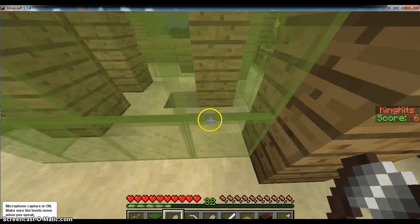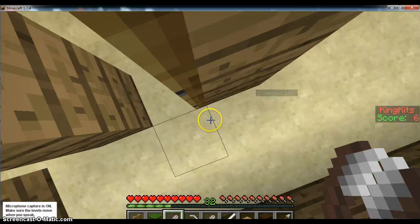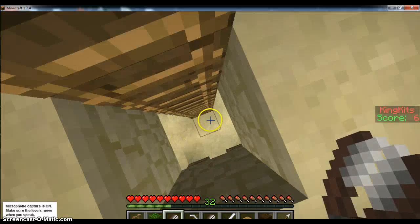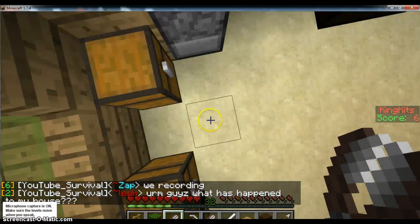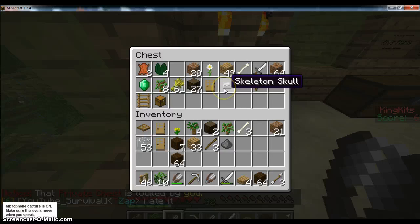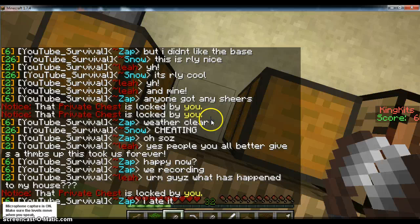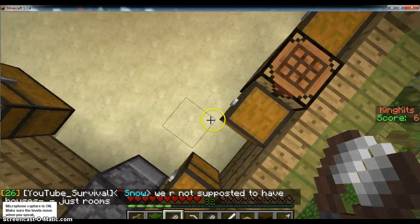Should we go and make the enchanting table? I think there are some books in the chest downstairs. We're going to need to make a cow room because we're going to need leather. I think it's in a chest downstairs — we're going to need leather for the bookshelves. I've got two leather. I've got five over here.